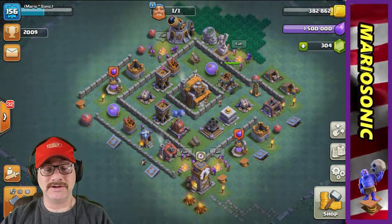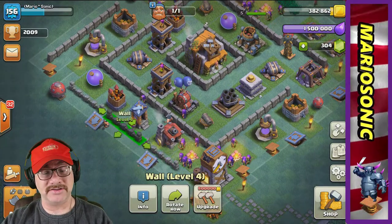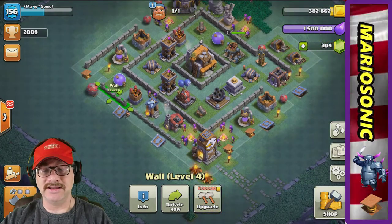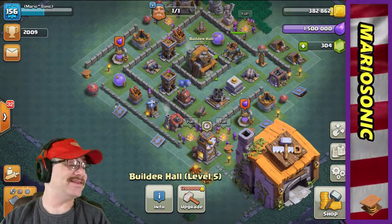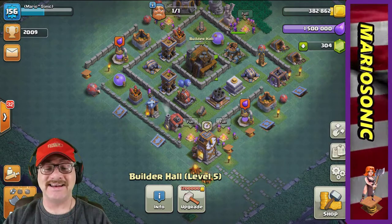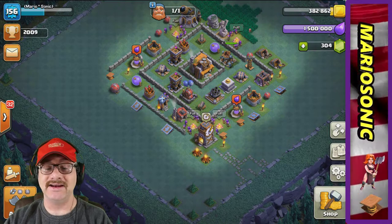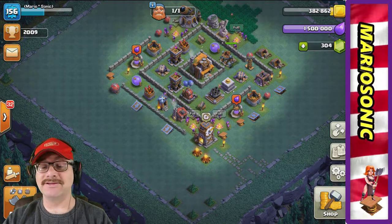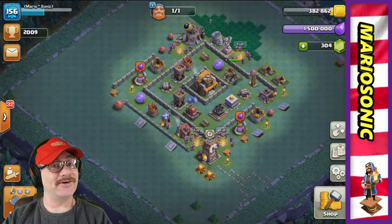We just need to get a few more walls — looks like three walls here. Then we can put our builders all up to level six, which is really awesome. We've never really just gone and done stuff on the dark side, and we've got all of our elixir right up to max, so we are ready. We got our laboratory.